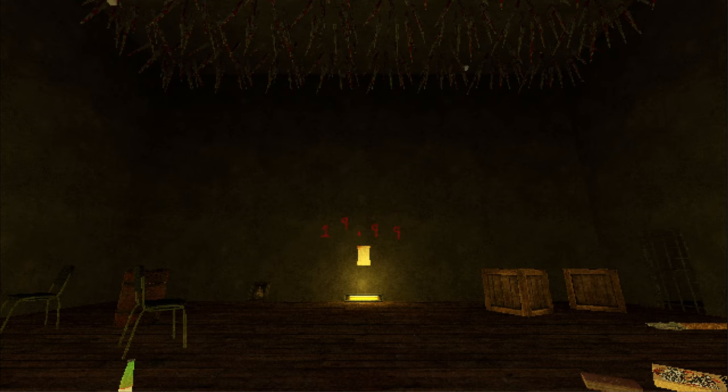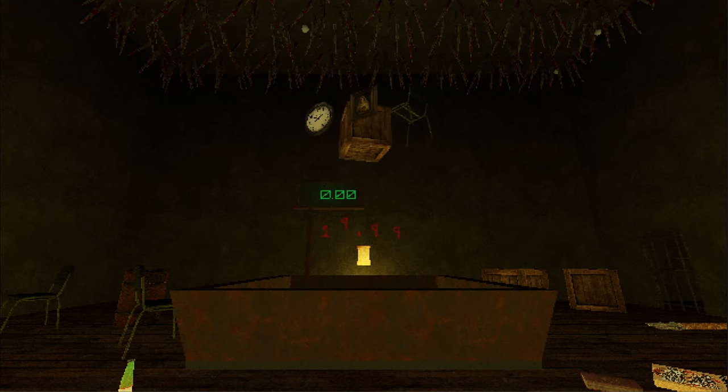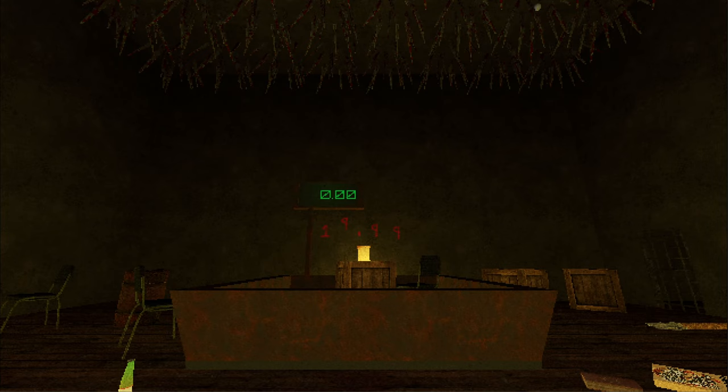I created the scale with simple logic. It detects objects placed on it, adds up their weights, and sends that total to its parent. The parent then checks if the weight has changed, updates the scale's display, and checks if the target weight has been reached. If it has, it stops the ceiling and opens the door to the next room.